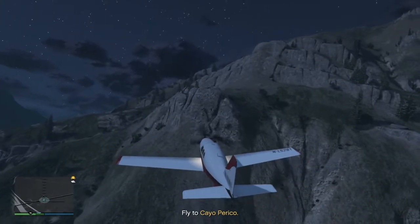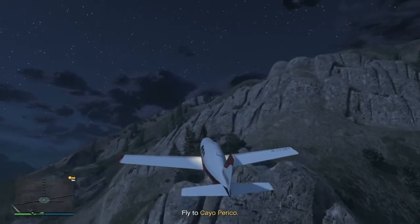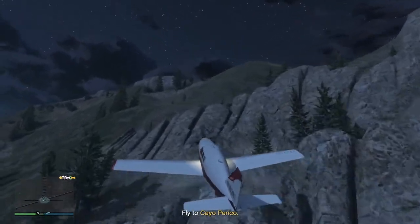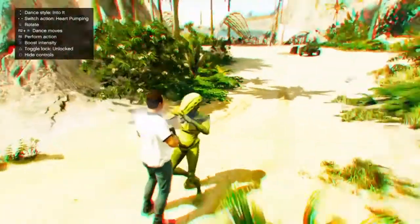What's up everyone, it's JJ++ here, and today we're going to be looking at how to get personal vehicles on Cayo Perico in GTA 5 Online. Before we begin, do note that this only works on the scope out mission and does not work on the heist finale.